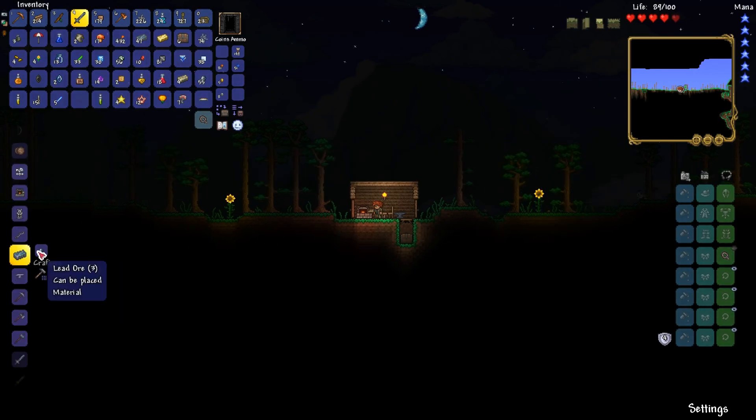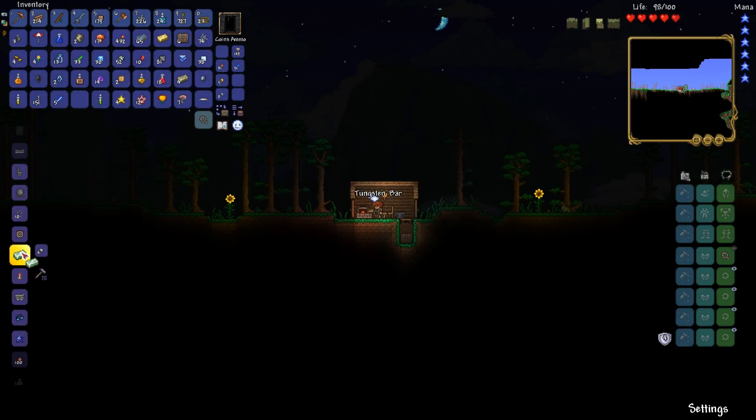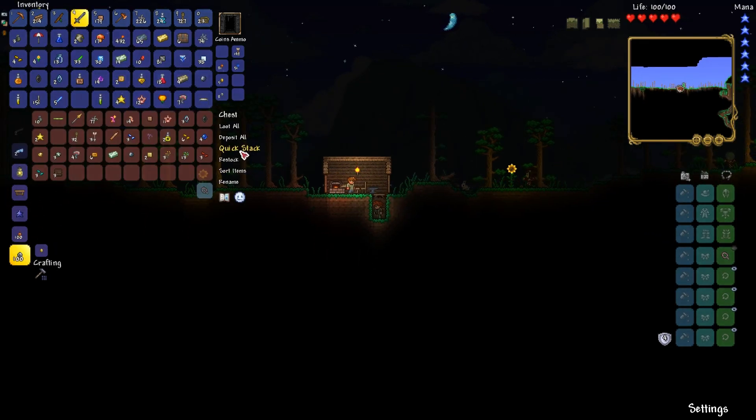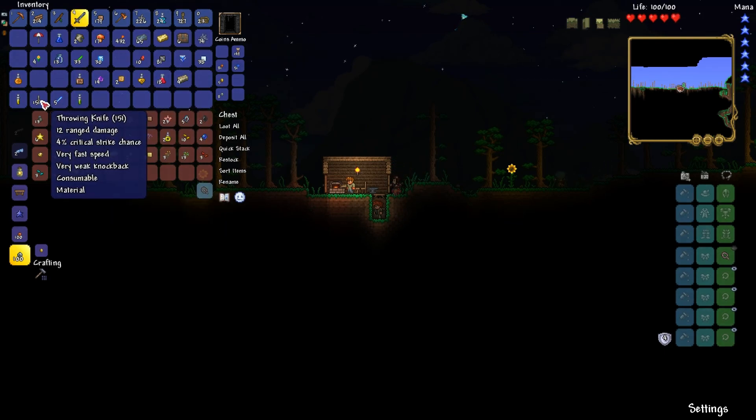Let's just get some stuff smelted up. More lead. I think it's gold in my world because I have a gold bar on me — I don't know how that got there. Tungsten: 14 bars. Not a lot. Let's stack everything I can. Let's keep the swiftness potion on me.